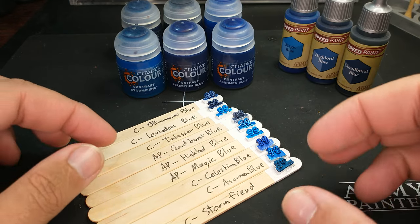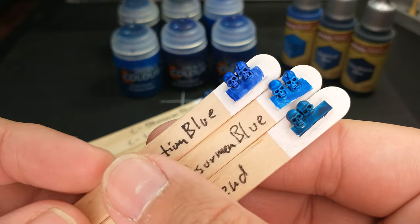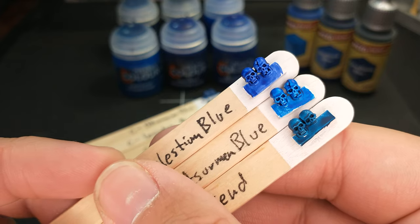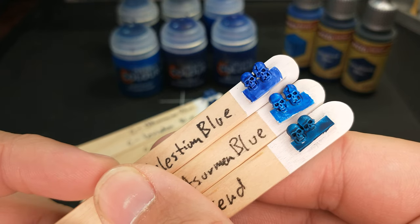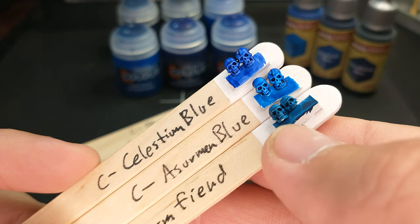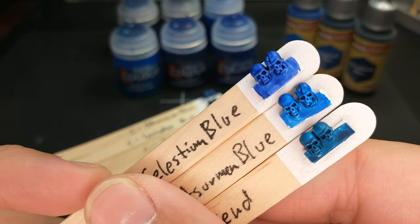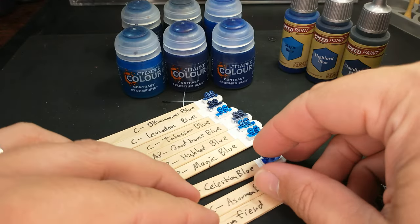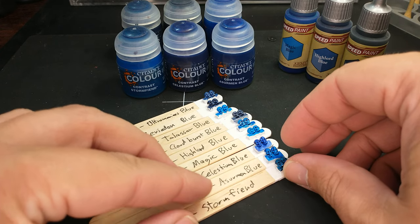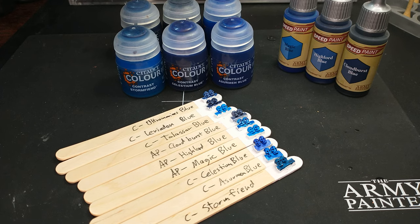As far as overall quality, one of the things we've been tracking with the new contrast paints is some of them are very flat — none of these are in that category. They're all nicely getting into those recesses and leaving some good highlights, sometimes leaving a little too much of a highlight, as in the case of Stormfiend. So you might need to do some touch-ups, as always with any contrast or speed paint. That's all for this color compare — hopefully it's helpful. Let me know what you're going to be painting blue, and let's get gaming.